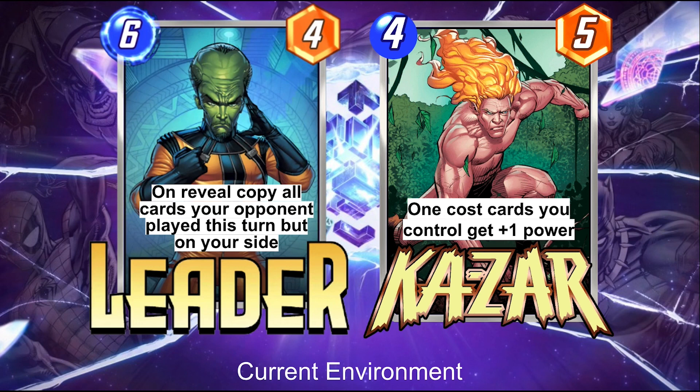There are counters to this play pattern, but they require you to play narrow cards on the turn Leader gets played, which forces you to play narrow, synergy-driven decks — which not everyone enjoys, and also really restricts the metagame. Designers have to think from entry-level players all the way up to pro-level players. Leader punishes the popular go-big strategy of Marvel Snap, which is one of the simplest ways for newer players to get used to the mechanics. Leader punishes one of the simplest entry points for new players.